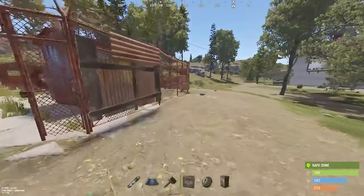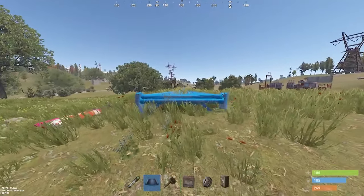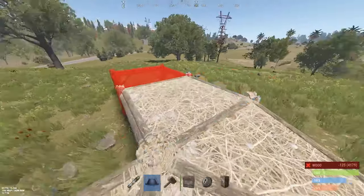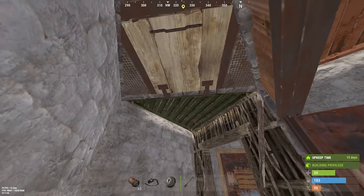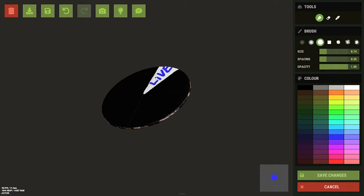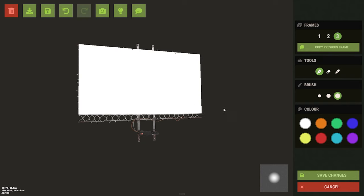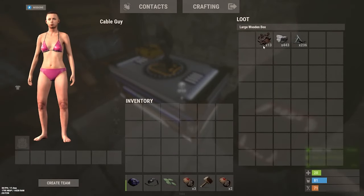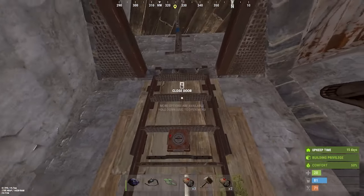Starting out our wipe at outpost, I've already got a bunch of wood and stone on me and I think I have a pretty good spot to put down this trap base. Today's base is the storage monitor trap base. The layout is pretty simple — just a two by two with a weird entrance, and this base won't have any doors, so I'm using a ladder hatch instead. I put a storage monitor on top of this box. Anytime an item is added or removed from that box, the ladder hatch comes down to lock them in and then opens up the trap game show room.